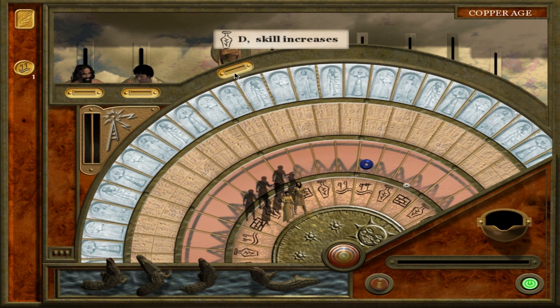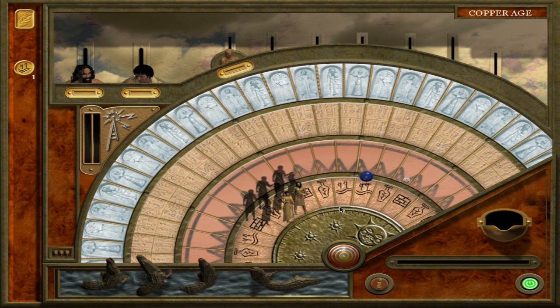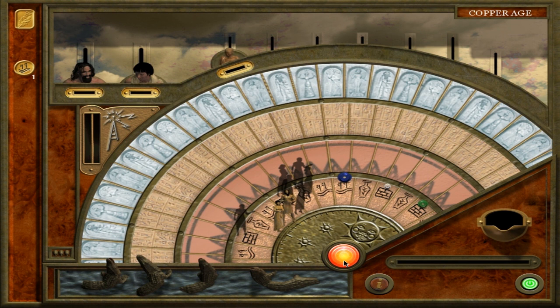By dumping tokens into our children we make them better. In this way the game represents how parents hold influence over their children and develop them into future generations. This child Hamadie will eventually become the person we control when our husband and wife die out.